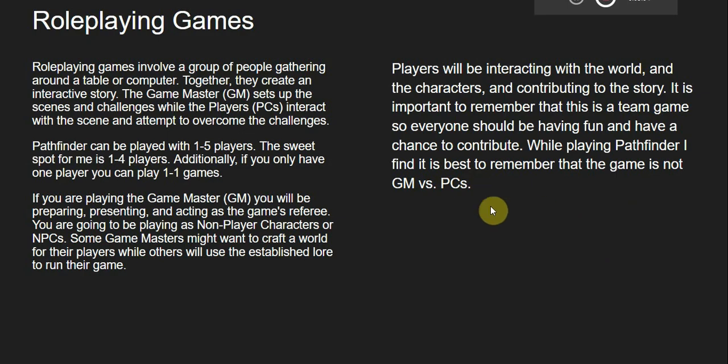If you've never played a tabletop roleplaying game before, it involves a group of people gathering around a table or a computer — however you want to play is completely fine. Roleplaying games are an interactive story. One person will take the role of the game master, commonly referred to as the GM. The GM sets up the scenes and challenges, while the players, commonly referred to as PCs, interact with the scene and attempt to overcome the challenges.